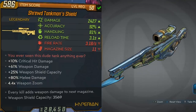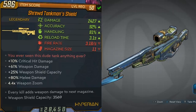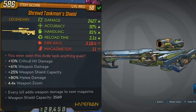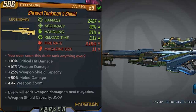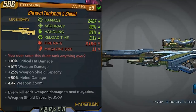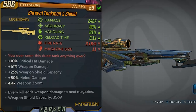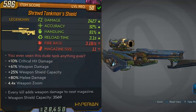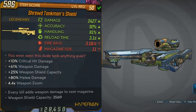The name of this legendary sniper is called a Tankman's Shield, and it does have different prefixes based on what you get. The one I have here is called a Shrewd Tankman's Shield. Out of all of them that I picked up, this one had the most damage of 2,427, which is a whole lot more than we've seen in any sniper. The other legendary level 50 snipers we currently have can range anywhere from around 900 to 1,800 damage. I'll show you guys a comparison of this sniper to a Lyuda later on.